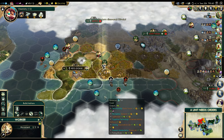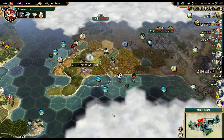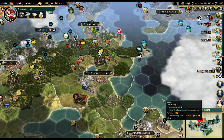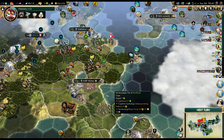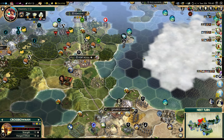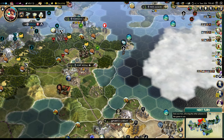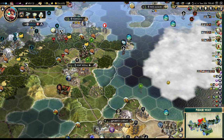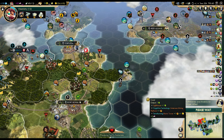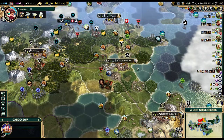Five turns to chop the forest. We can chop that for the library. Ethiopia is sending a settler — where are they sending it? They might settle on top of the gems, which would be really, really annoying. I might want to block that tile just in case. I don't want them to start an awkward city right outside of my capital — that would be bad. I can't allow him to start a city there, there's no way. I won't let that happen.